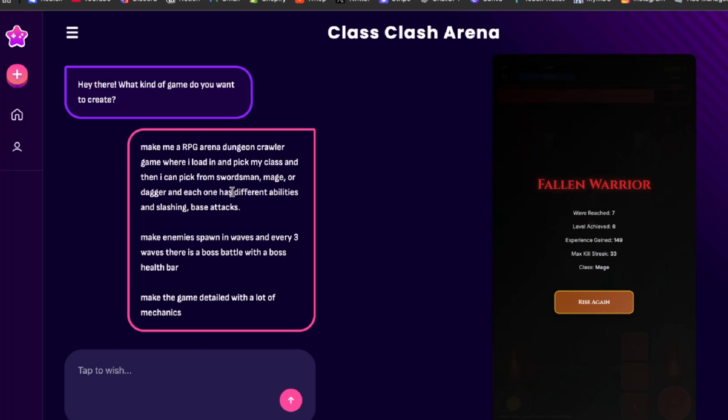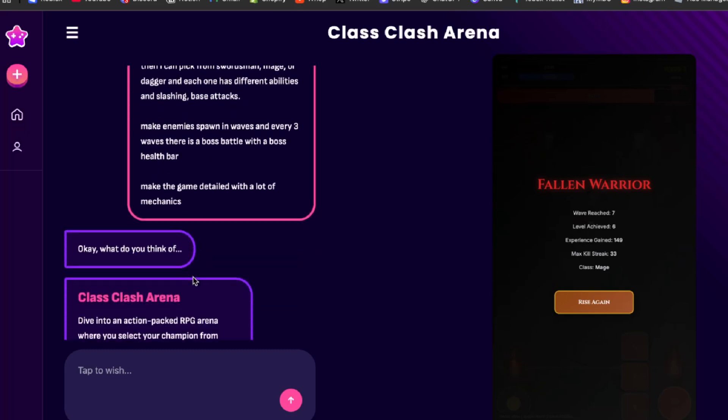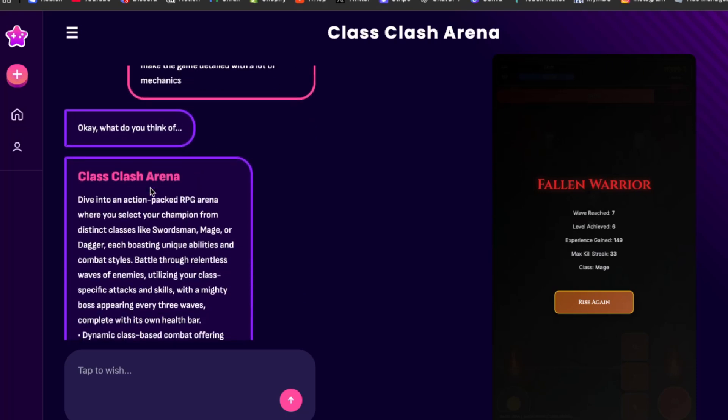Now I'm going to show you guys how I made this prompt. You head over to Astrocade — it asked me what kind of game I want to create, similar to ChatGPT where you just feed it chat prompts. I told it: make an RPG arena dungeon crawler game where I load in and pick my class — swordsman, mage, or dagger — each with different abilities including slashing, base attacks, and other abilities. Make enemies spawn in waves, and every three waves there's a boss battle with a boss health bar. Make the game detailed with a lot of mechanics.